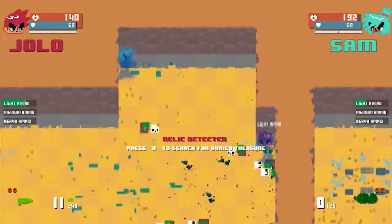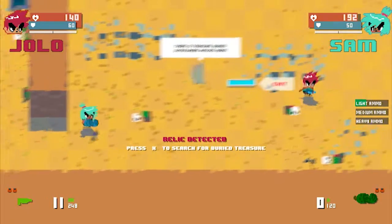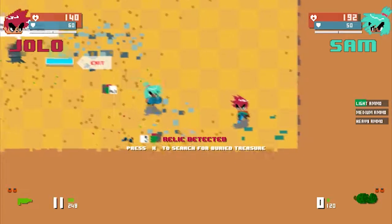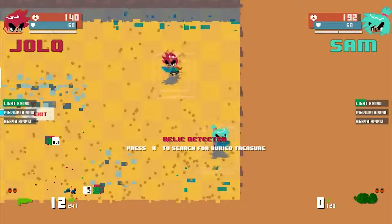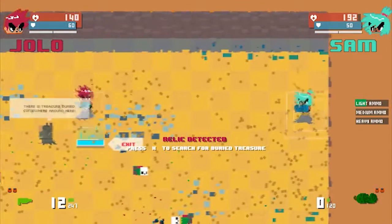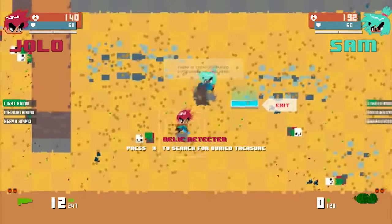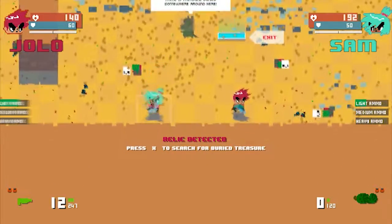Yeah, but where do we go? I think we're just supposed to... how will we know when we've found the relic? There's a relic somewhere here. This is so dumb. I think it's because we don't have headphones on — there might be a sound cue when the relic's nearby. So we're just gonna go here and attack every fucking pixel.